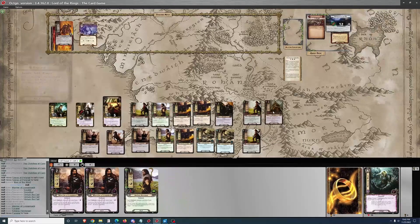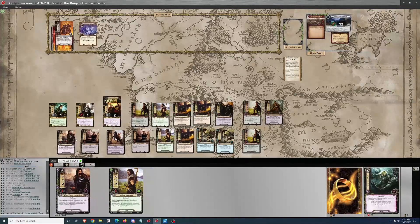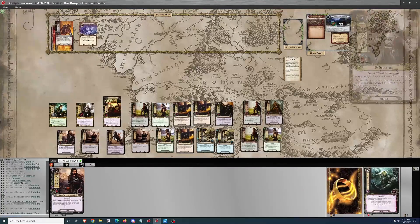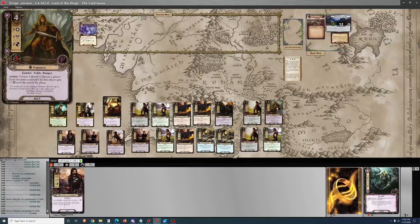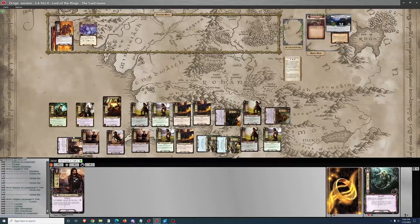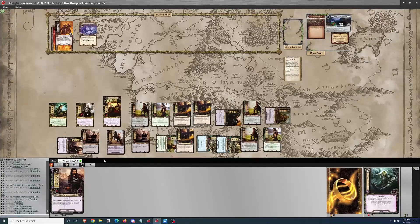I'll make some progress to set up clearing Phase 1B next round. I'm debating whether to move to Mountains of Angmar but decide against it — two shadow cards on Thardir at the moment. Definitely going to play Faramir, and one Warrior of Losarnach or not. I'm sad to see one discarded — it's a very good card when facing combat. But I've got a few chump blockers to spare.